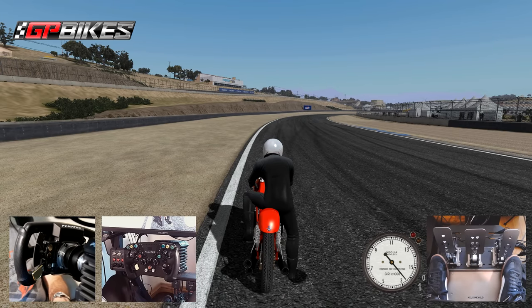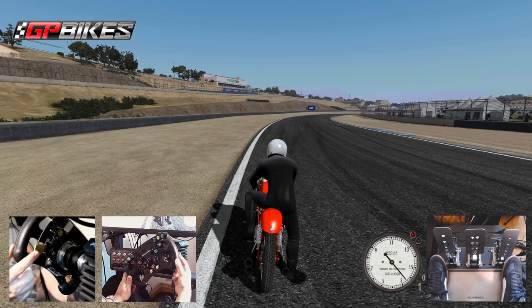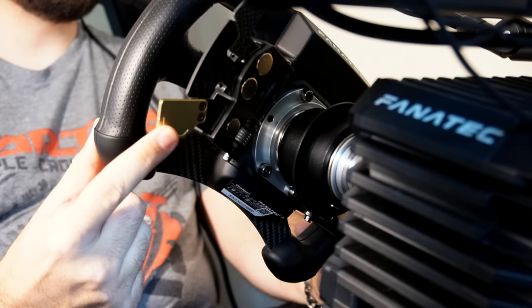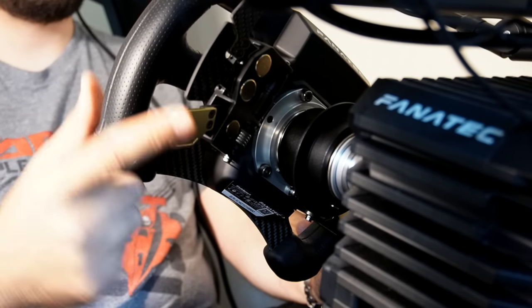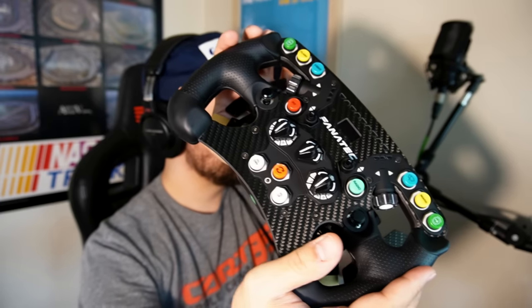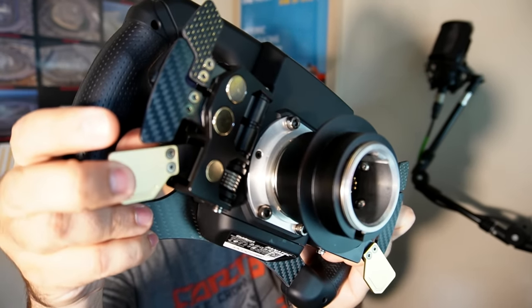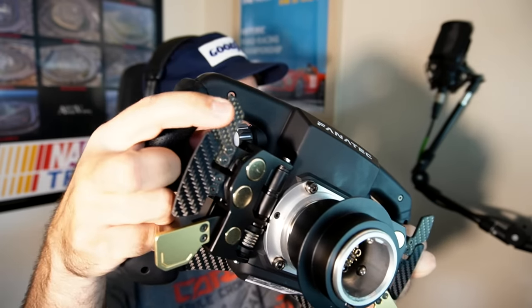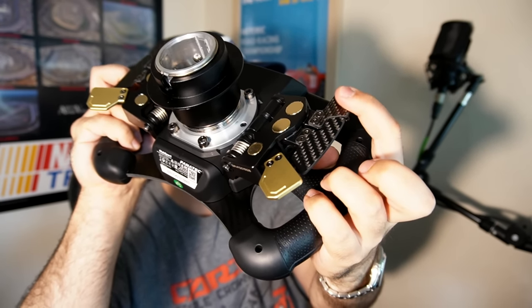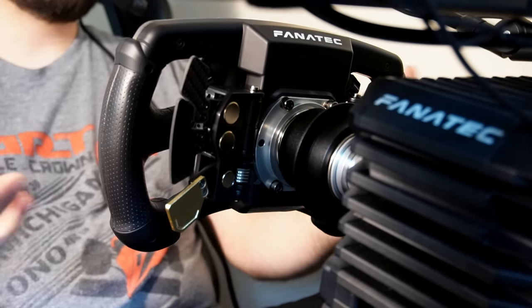Two of the most important controls are of course throttle and brake, and no, I won't be using my pedals for that — I'll actually be using the paddles underneath the wheel. These are part of Fanatec's advanced paddle module, and the important thing is these are nice smooth analog paddles — not a click like shifting paddles, but a smooth linear motion you can map to just about anything. Since on a motorcycle the throttle is on the right grip, I found it best to have throttle on the right paddle, giving you really fine control and allowing quick on-and-off when needed.